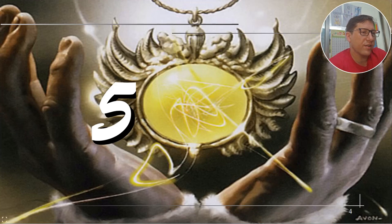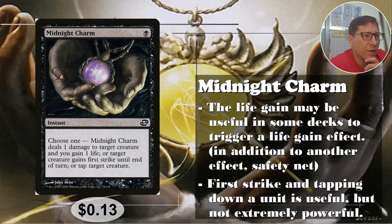Number five: Midnight Charm. For one black, Midnight Charm gives you: deal one damage to target creature and you gain one life; or target creature gains first strike until end of turn; or tap target creature. The deal-one-damage-and-gain-one-life mode probably won't be removal, but maybe the gain-one-life part is the most useful here.